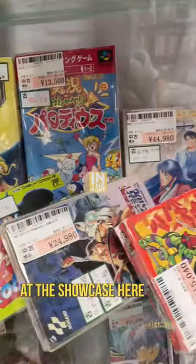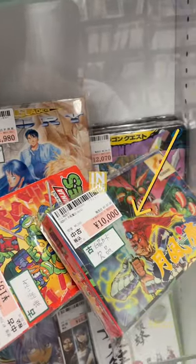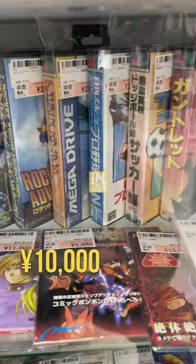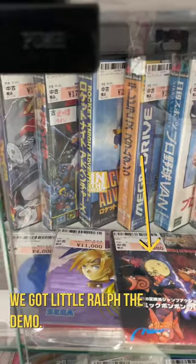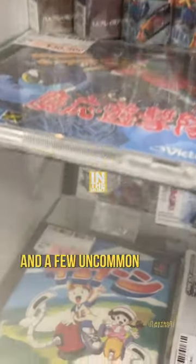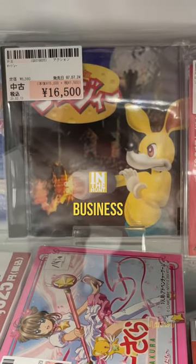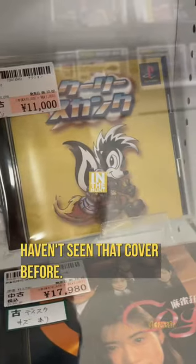We're going to take a look at the showcase here that has a lot of retro goodness lining up the shelves — like this game. Look at that lenticular cover, 10,000 yen for that. We got Little Ralph the Demo, and then we have some Sega Mega Drives, KO the Flying Squadron, and a few uncommon PlayStation 1 games like this cheesy business and Punky Skunk. Haven't seen that cover before.